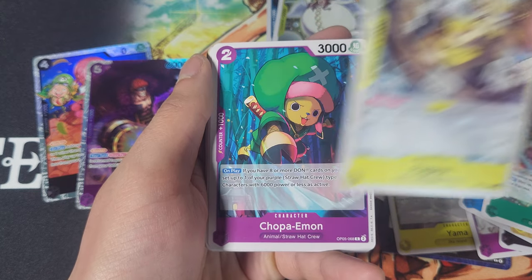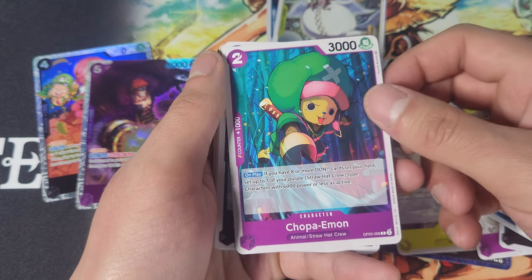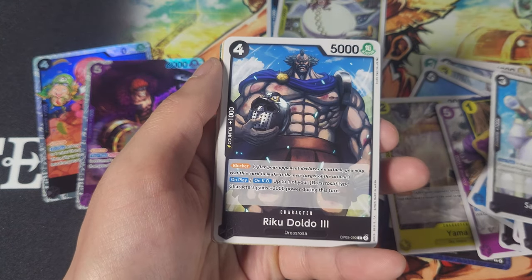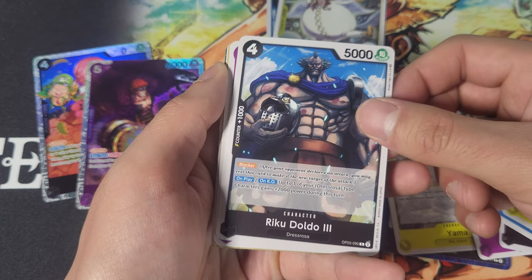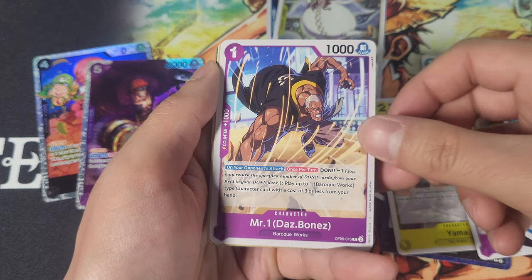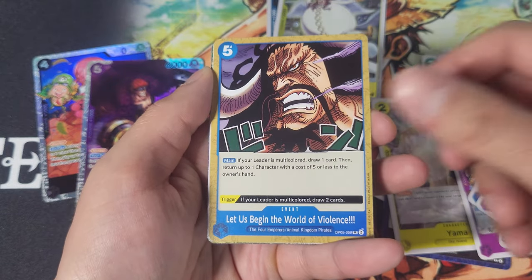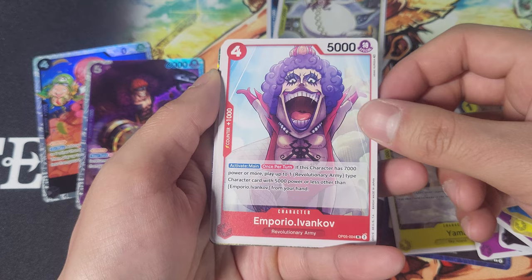The Rebecca card — I feel like with Rebecca they kind of chose the wrong image based on her effects, cause this should totally be swappable with the one-drop Rebecca from last set. Papagaya — I don't think I ever hear that guy's name. Choppa-man, Hakuba, St. Charles, Rikudaldo the Third. Have we gotten a Rikki card? Mr. Wan, Hino-Birdzap.